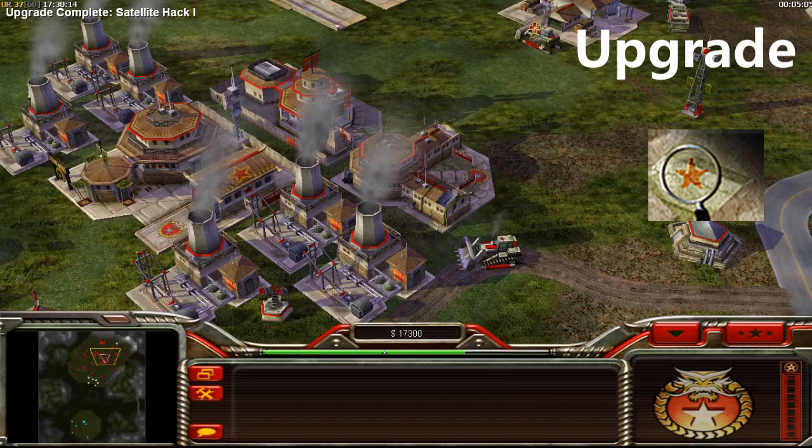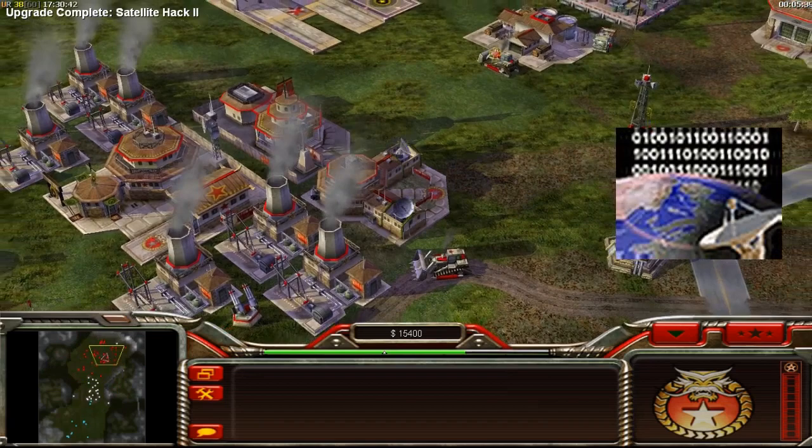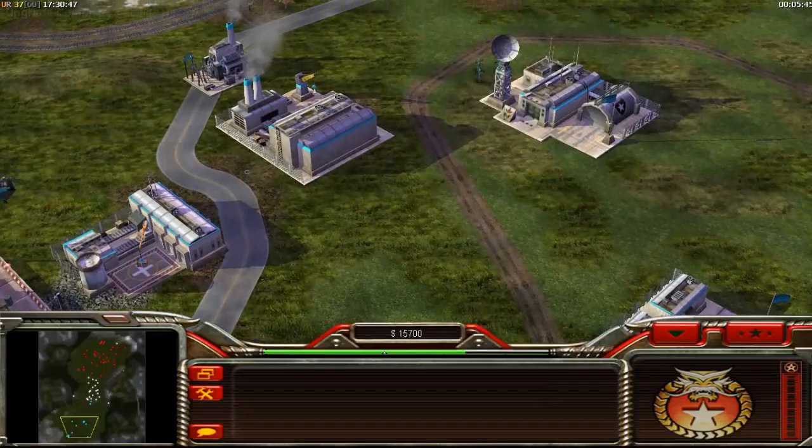The Satellite Hack 1 is an Internet Center upgrade that allows a reveal around every opponent's command center. The Satellite Hack 2 is an Internet Center upgrade that temporarily reveals the entire map, including stealthed enemy forces.